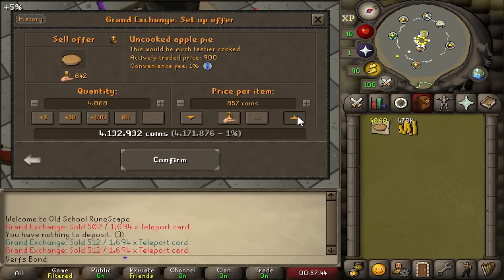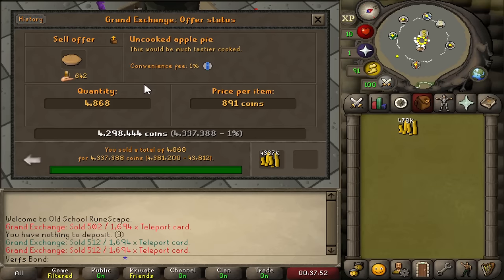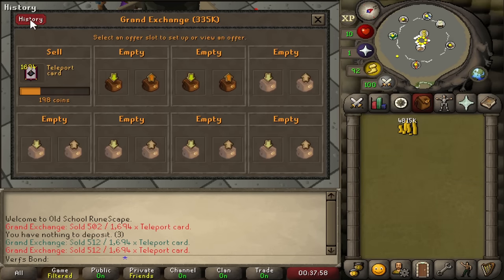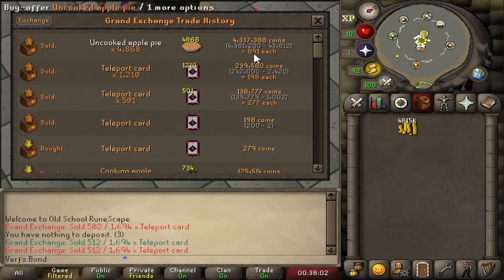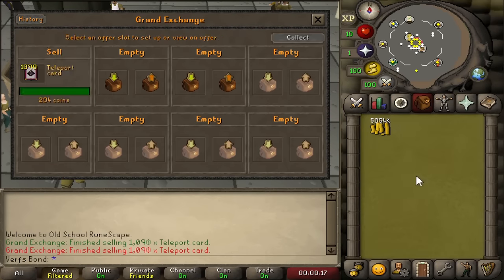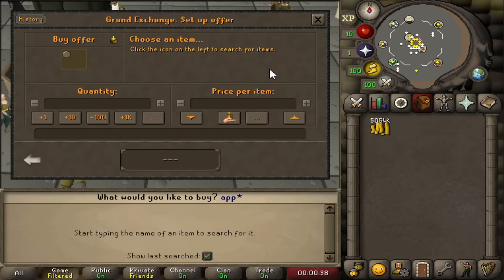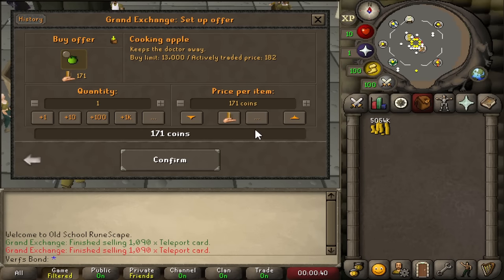Finished making all the pies — almost 5,000 total. Lowered the price slightly in the GE and they all insta-sold for the same price. Made a huge amount of profit from uncooked apple pies and we are now almost up to 5 million GP. The next day I logged back in and all my teleport cards had finally sold. We now have 5 million GP, but checking the apple pie prices showed the supply ingredients had gone up — not good.